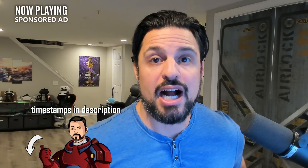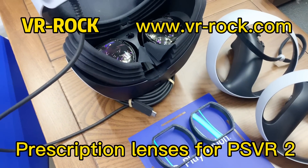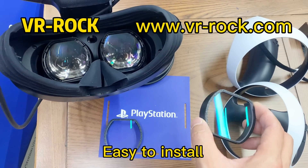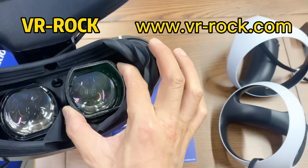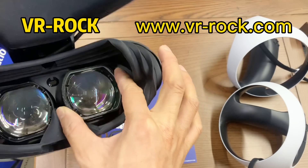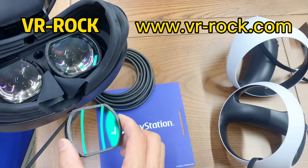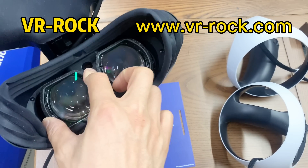This video is brought to you by VR Rock. VR Rock makes prescription lens inserts for all of your favorite VR headsets, and now they have them for the PlayStation VR2 too. So if you've been struggling to get your eyeglasses to fit inside the headset, or you're afraid you might scratch the lens, these can be a great option. They magnetically connect, so they're easy to put on and take right back off. I have a 10% discount code down in the description and a link to their webpage.